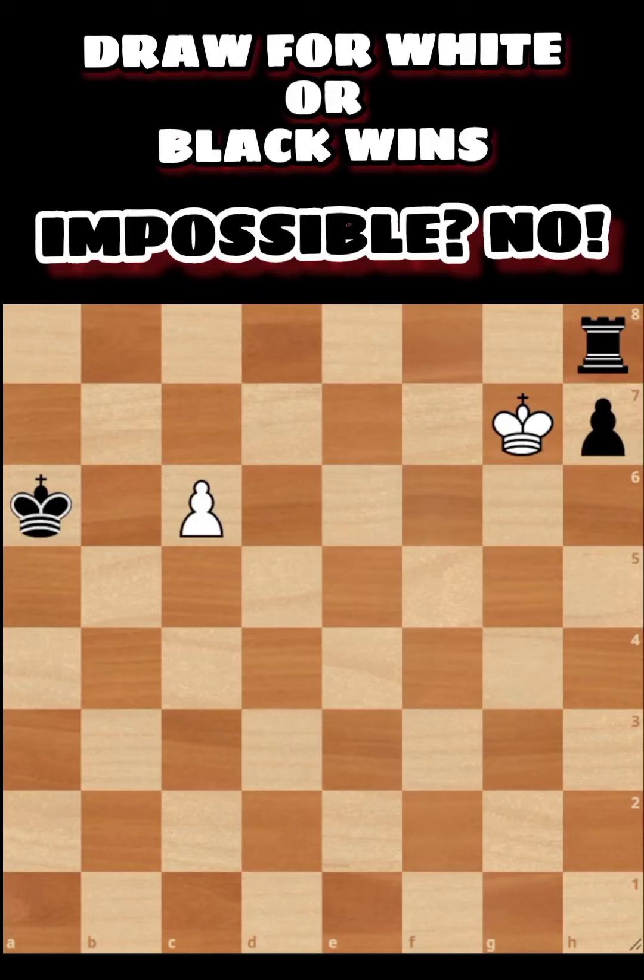Good day everyone. For today's video, let's solve one of the famous chess endgame puzzles. It's white to move — is it a draw for white, or can black win? Let's analyze. White is just two steps away from promoting to a new queen. However, the black king is just one square away to stop or capture the white pawn, while the white king is three squares away to support it. At the same time, black has a rook on h8 and a passed pawn on the h-file.